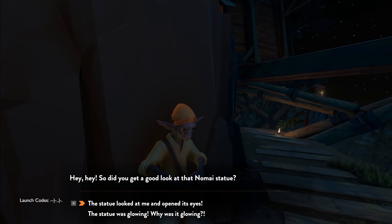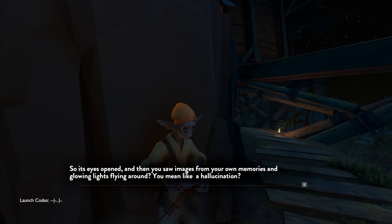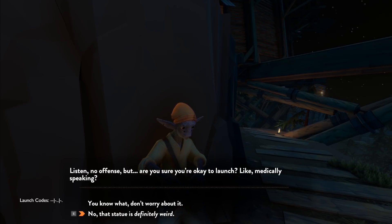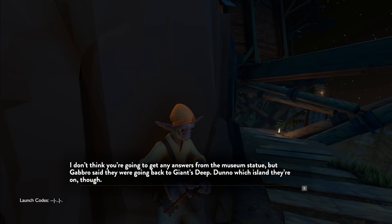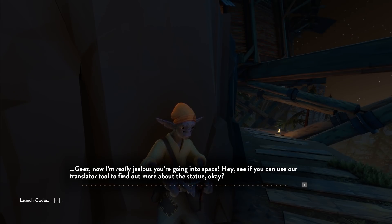So, did you get a good look at that Nomei statue? That statue looked at me and opened its eyes. The statue was doing what? Its eyes opened and then you saw images from your own memories and glowing lights flying around — you mean like a hallucination? Are you sure you're okay to launch, medically speaking? That statue definitely is weird. Gabbro said they were going back to Giant's Deep. Giants Deep was that green gas giant — don't know which island they're on, though. Islands on a gas giant! Maybe they'd be able to tell you — use the translator tool to find out more on that statue.